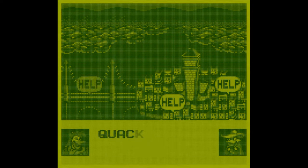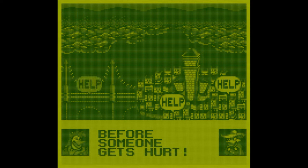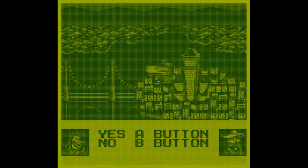Here, Launchpad McQuack asks you which stage you want to go to. This game, in my opinion, really feels like a spiritual successor to Mega Man - it could be a Mega Man game, there are a lot of similarities. You start by choosing which boss you want to go fight, and you play through a level to get to the boss at the end.